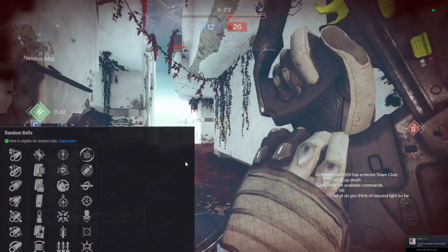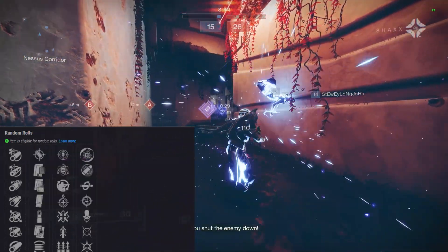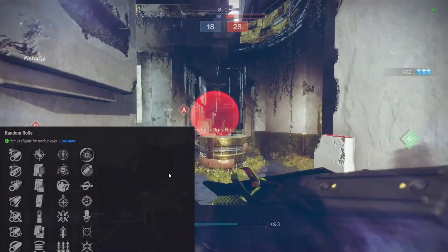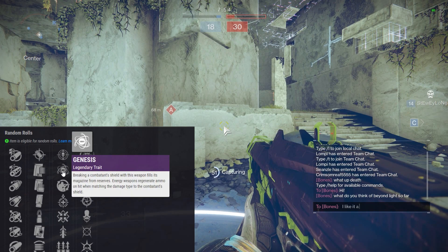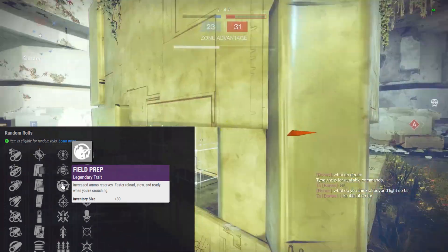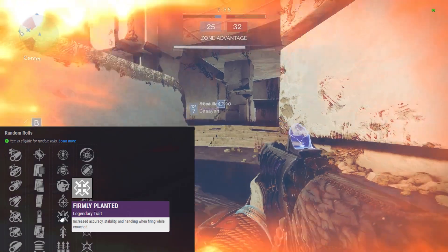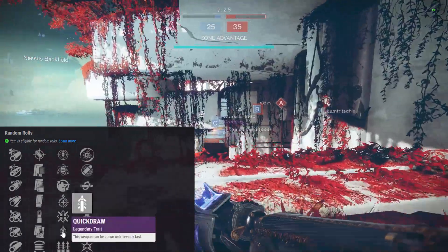For barrel and mag perks, you want Arrowhead Break or Small Bore, and Accurized Rounds or Tactical Mag — get either, you're fine; get both, you're great. Now for perk column one: Threat Detector increases reload, stability, and handling when enemies are close — not ideal for this gun. Genesis breaks shields to fill the mag. Filled Prep increases ammo and speeds up ready and stow when crouched. Firmly Planted increases accuracy, stability, handling, and fire rate when crouched — actually felt pretty nice in PvP for this gun. Quick Draw lets the weapon be drawn unbelievably fast — always a solid go-to.